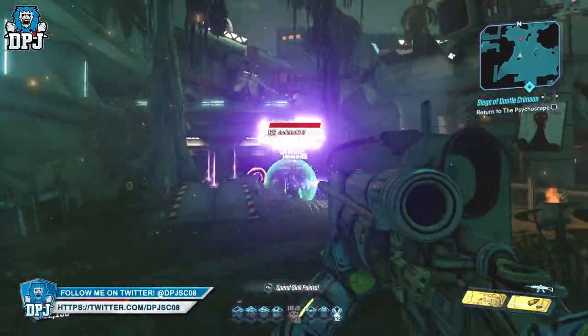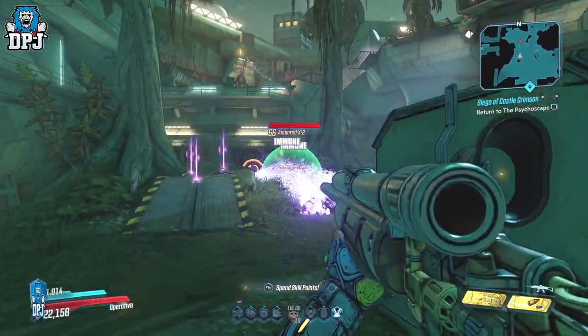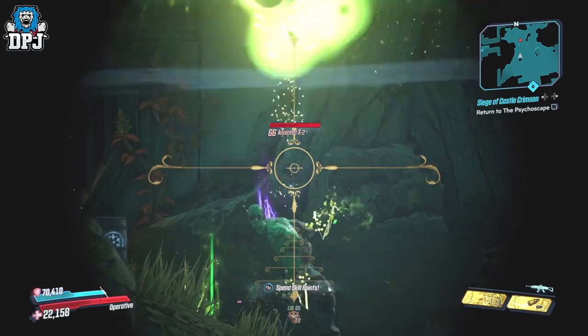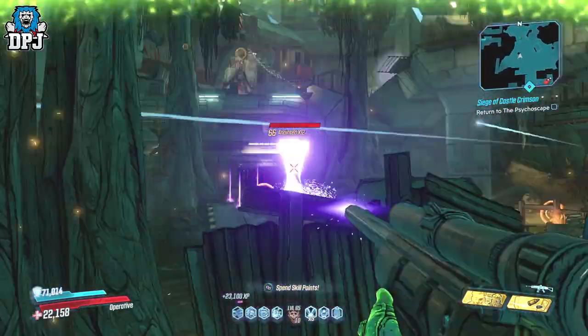By no means does that mean this thing is weak, because no way — this thing is still an utter monster. I was running around on Eden 6 with it for a few minutes trying to get those nuke shots off, and it was one-tapping these enemies. It doesn't quite one-tap graveyard anymore, so I can kind of deal with it.